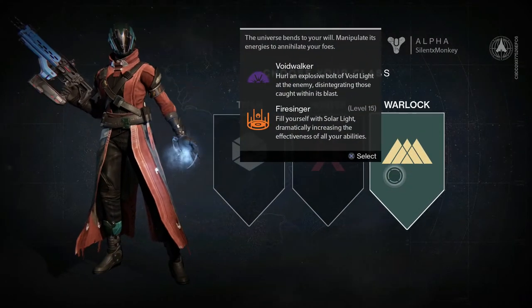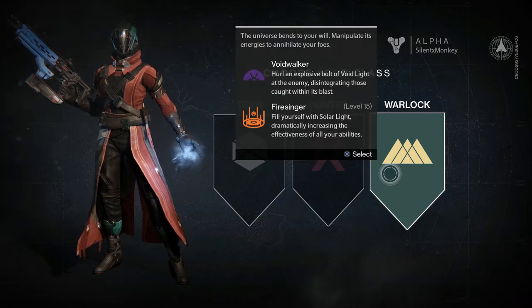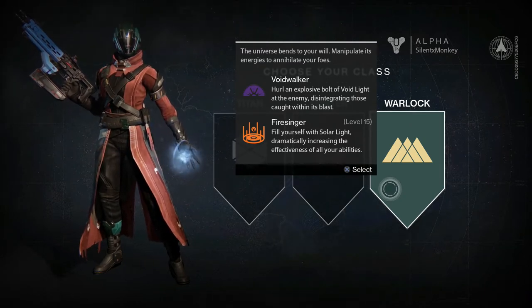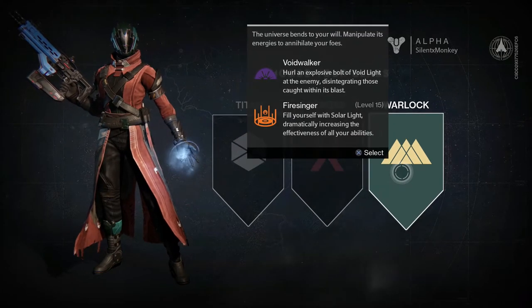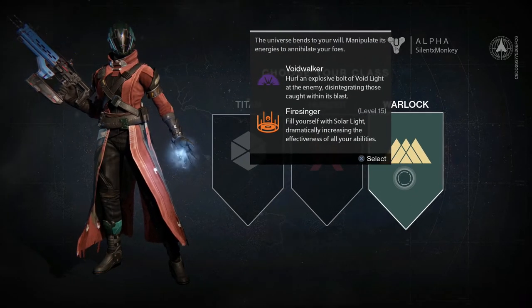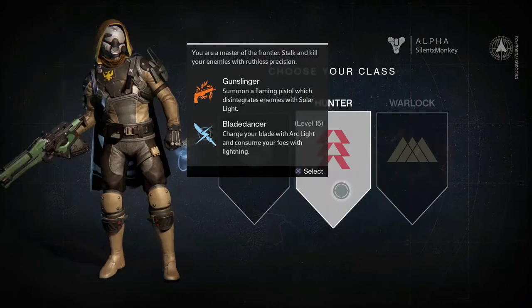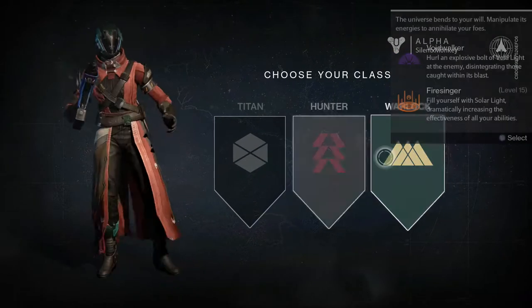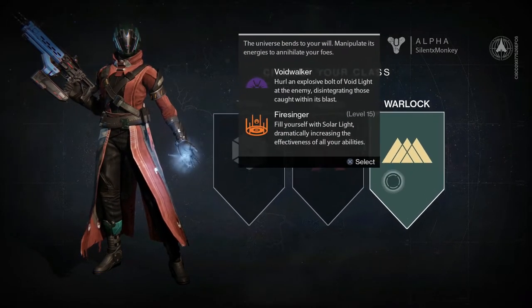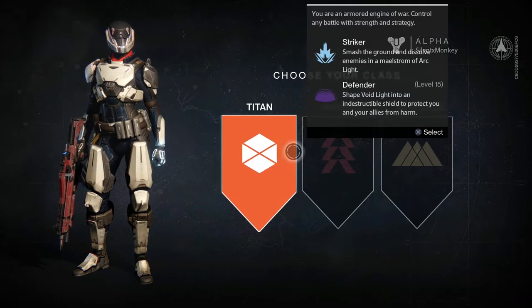And then we've got Warlock. Looks like a bit of a mage-y character. The universe bends to your will, manipulate its energies to annihilate your foes. I like the sound of that. Voidwalker: you hurl an explosive bolt of void light at the enemy, disintegrating those caught within the blast. They like the word disintegrate in this game! Fire Singer: feed yourself with solar light, magically increasing the effectiveness of all your abilities. So we've got a tank, a sniper slash stealth, and a damage dealer. I'm going to go for Warlock because I like the high damage stuff — I'm not a big fan of stealth or tanky, and if I'm going to be playing solo for a while it's going to take a while to kill stuff. So I'm going with Warlock.